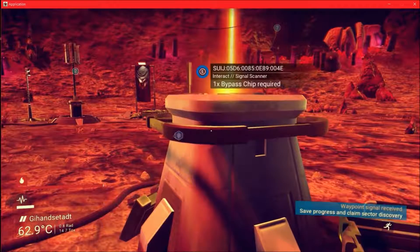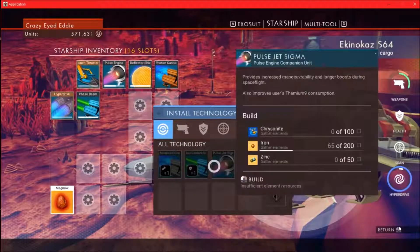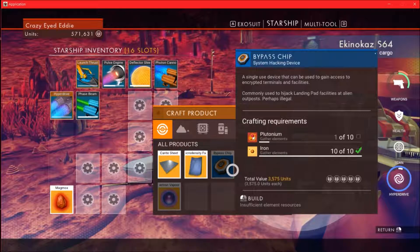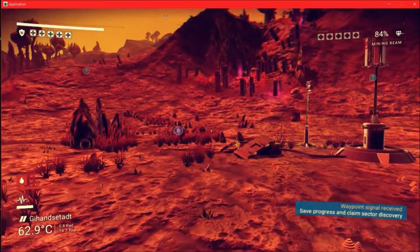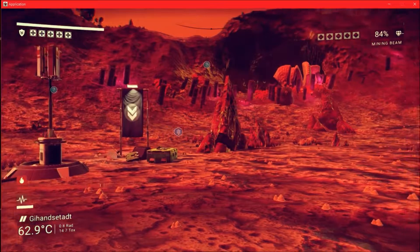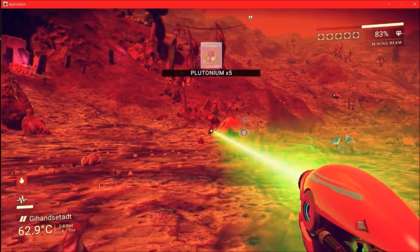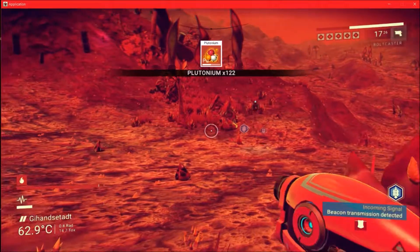Alright, we need a bypass chip. Oh no, pushed the wrong button. There we go. We need plutonium. Is there any plutonium around us? Y'all see any plutonium? I don't see any. I mean, we got iron for days. Oh, there it is. You're going to go look at that — that's cool.